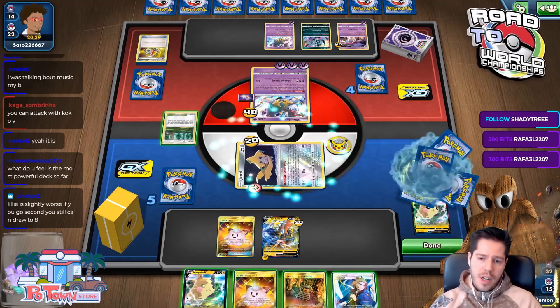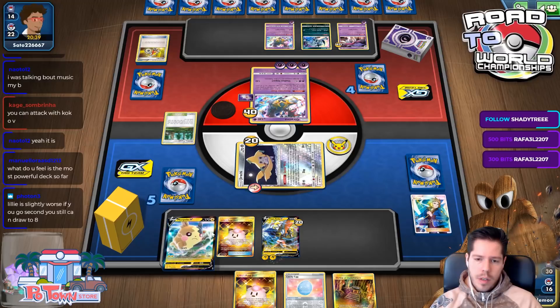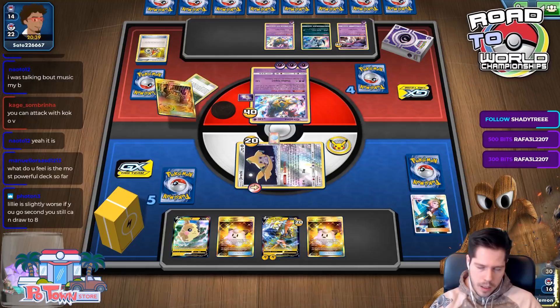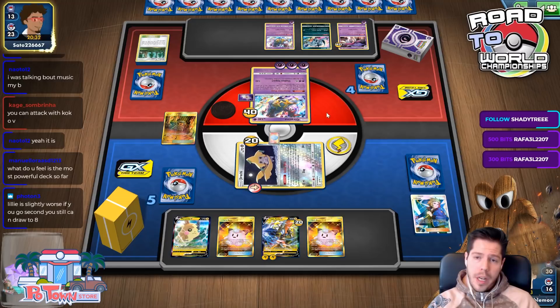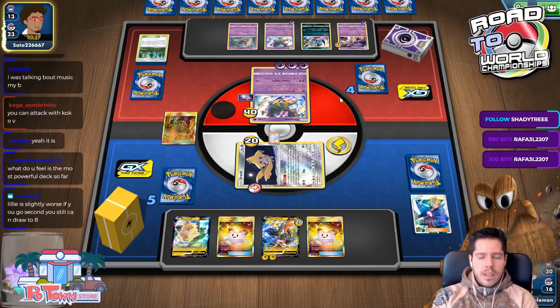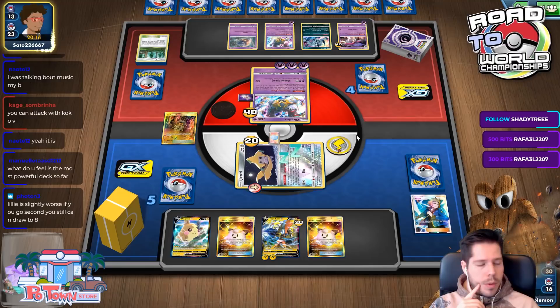I need the energy, and I'll grab the Lucky Egg — that makes the most sense. I'll get a fresh hand but I'll be behind on prize cards big time. I also should not have attached the energy to Coco V now that I've seen it — it should have gone to Morpeko. That was a mistake.